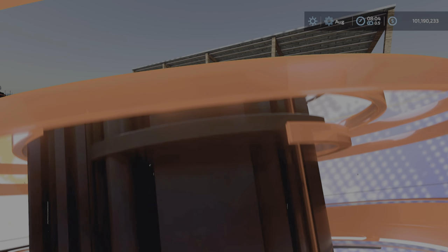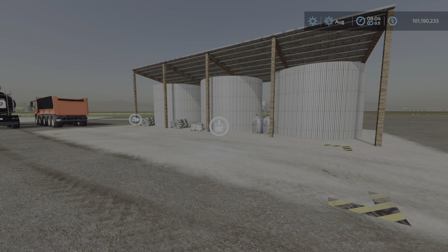Loony Farm Guy here with the new mod test for Wednesday, August the 24th. This is Commodity Storage by Missy B Modding — 1.47 megabytes to download, available for all platforms, and it is six slots on console.